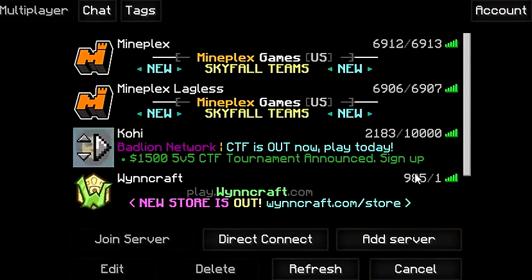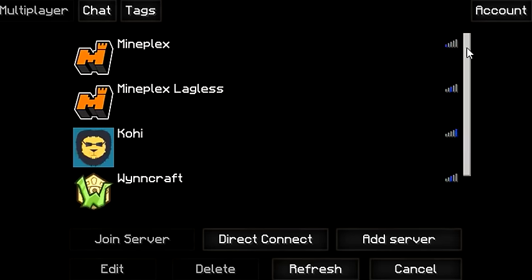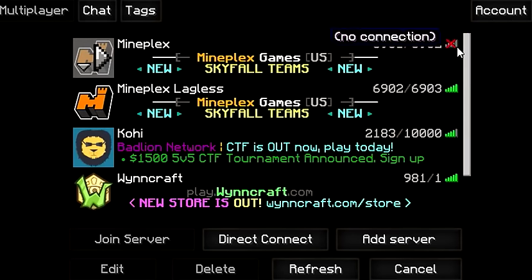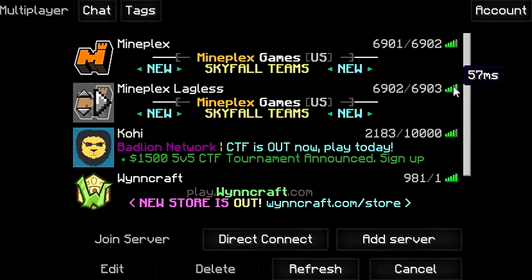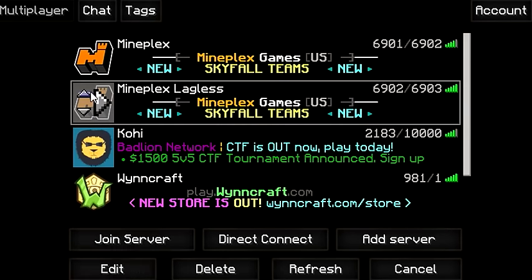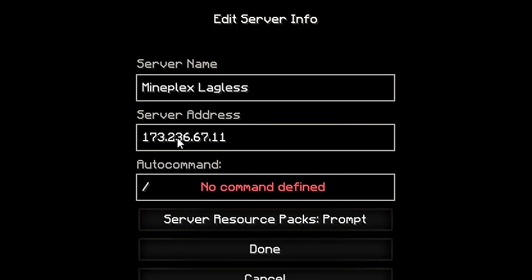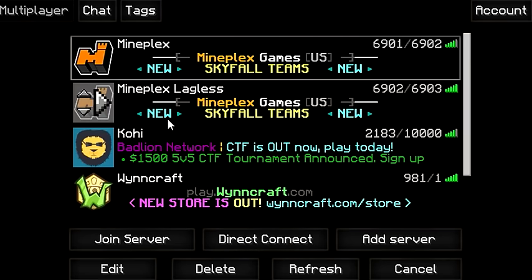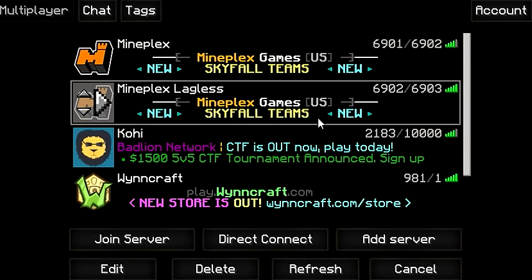Let's check this again - 42ms versus 20ms. Still MindPlex Lagless is a bit better, still better by about 10 ping normally. And 174ms to 57ms - obviously MindPlex Lagless is a lot more consistent. The only difference is the server address: the lagless IP is 173.236.67.11, while the normal MindPlex IP is us.mindplex.com. So if you guys want to lag less, just use the MindPlex Lagless IP.